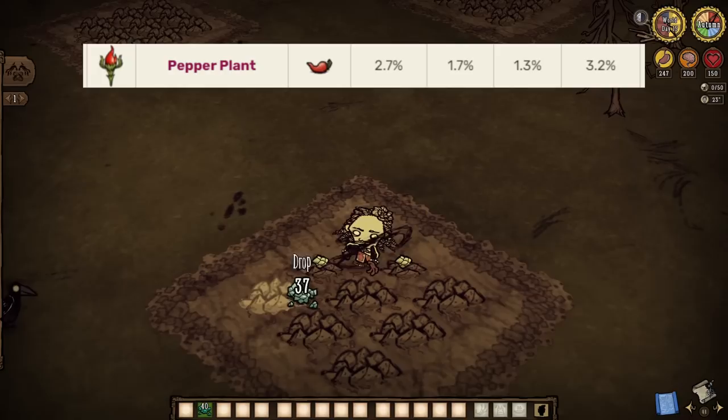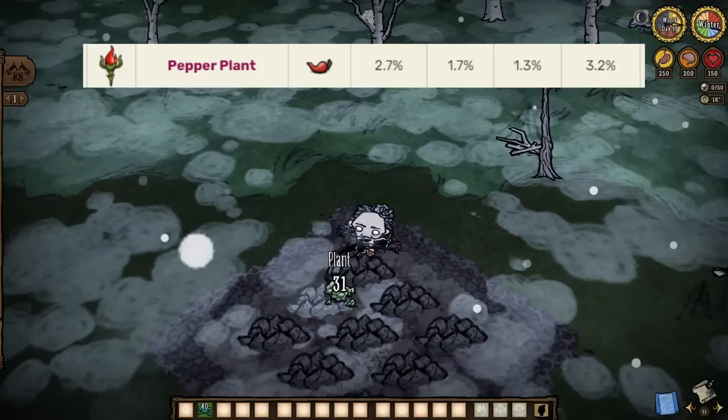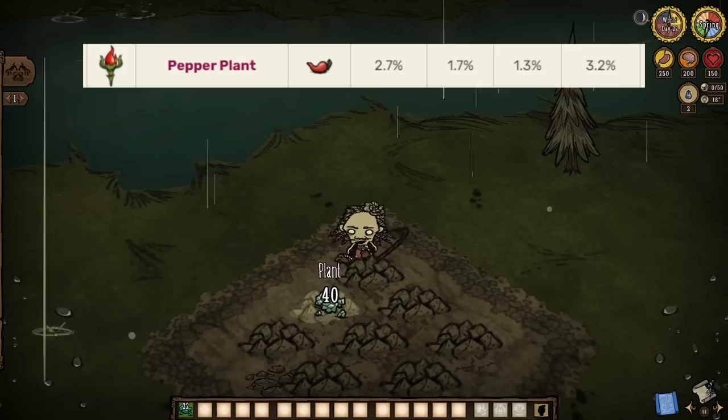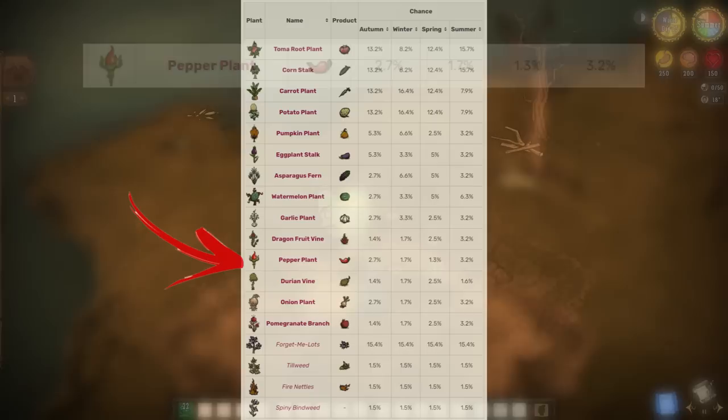Well, a couple of ways actually. However, most of us will have to grow our own via random seeds. We will have a 2.7% chance to do so in autumn, a 1.7% chance in winter, which is already quite low. A 1.3% chance in spring, which is actually the lowest chance for any plant in this entire game. And finally, a whopping 3.2% chance come summer.